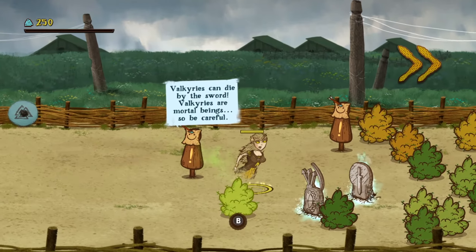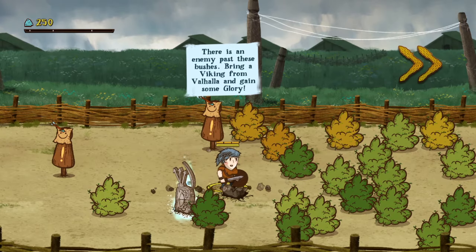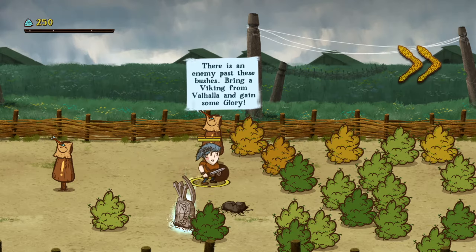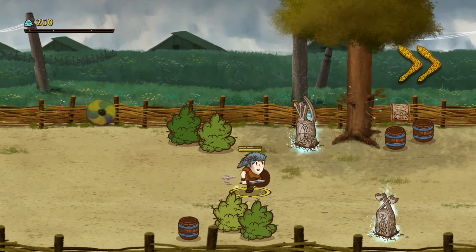We're back to this character now, so we can pick a new one. We're going to spam the possess mechanic. There is an enemy past these bushes — bring a Viking from Valhalla and gain some glory. Let's do this. This is our first real enemy.